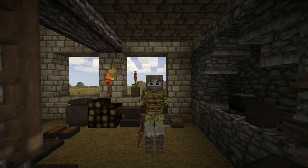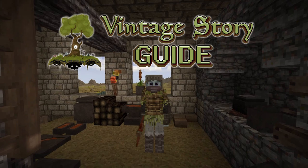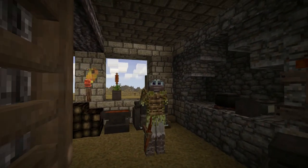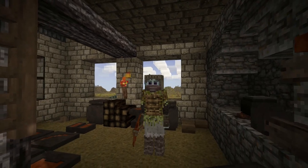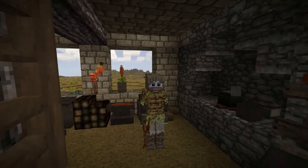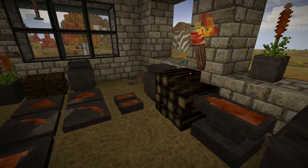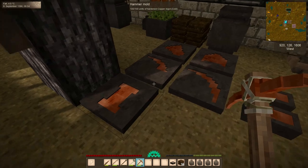Hello everyone, my name is Kurazar, and welcome back to the Vintage Story Guide. We are back in the world on this fine, brisk autumn day in our drafty little house. In the last episode, we finished making a whole bunch of new copper tools.